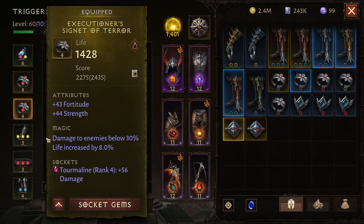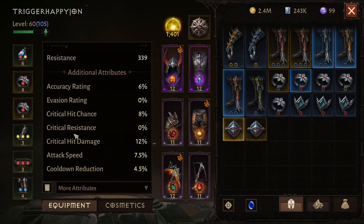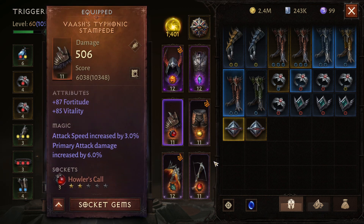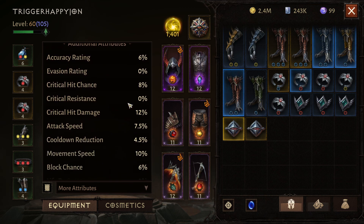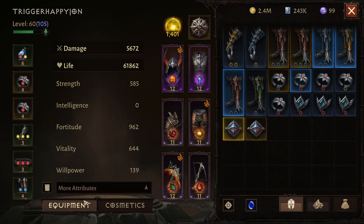Other modifiers listed in additional attributes include damage to enemies below a health threshold, maximum damage, movement speed depending on enemies around you, and many more. All these additional attributes change based on whatever you have in the magic section of your gear pieces. If you ever can't remember all the magic stats across all your gear, come to the additional attributes tab — it shows a culmination of everything for your character, helping you understand the synergization of your build.